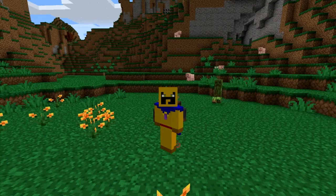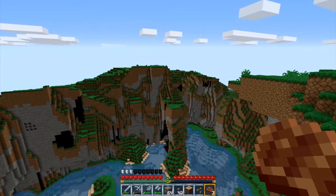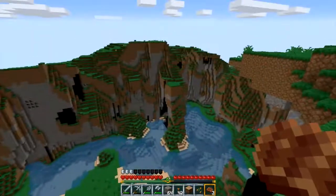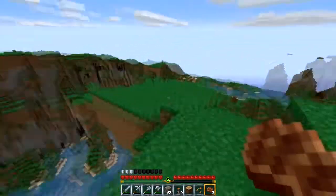Hello guys and welcome to episode 4 of Minecraft Life. Last episode we were deciding on what spot we should build the castle at and we voted for spot E, which is right here. So let's go ahead and start heading in that direction.